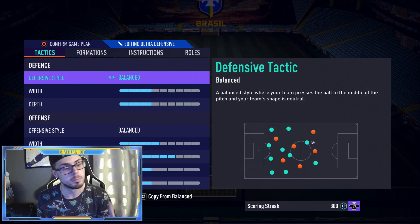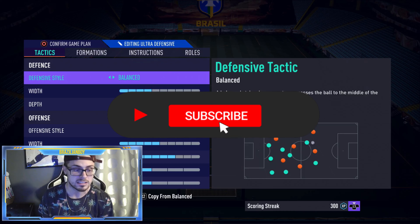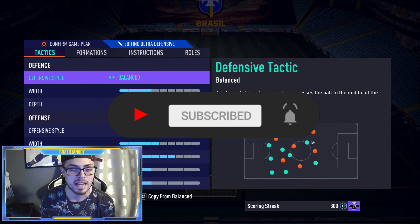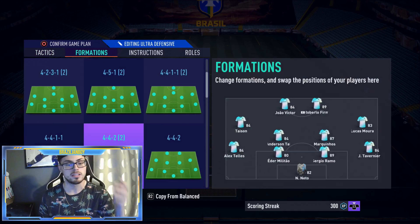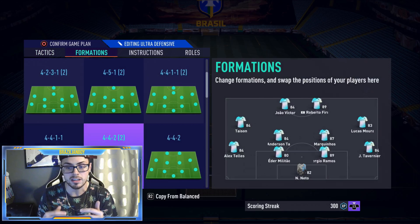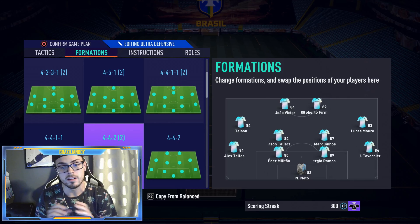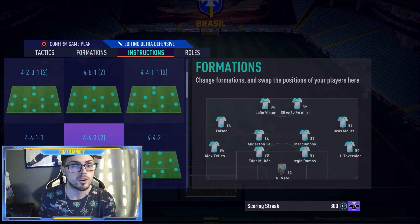It's the 4-4-2 formation second variation with defensive style on balance, width at four, and depth at four. Then on the offensive side, defensive style is on balance with width at five, plays in the box at seven, and corners and free kicks at two. The CDMs are sitting a little bit more back towards the 18-yard line to give the back line help on defense.